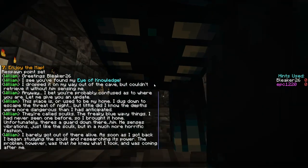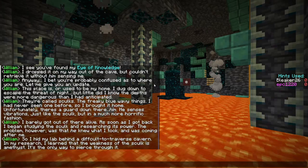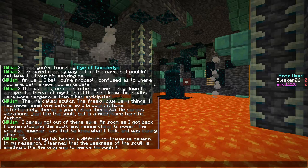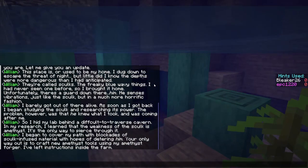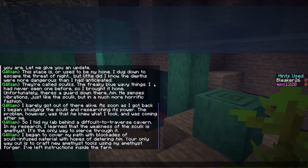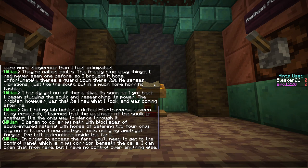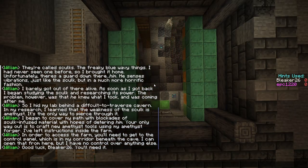He senses vibrations, just like the skulk, in much more horrific fashion. I have to fight a warden. So he hid his lab in a difficult-to-traverse cavern. In his research, he learned that the weakness of skulk is amethyst — it's the only way to pierce through it. He's covered his path with blockades of skulk-infused materials. Your only way out is to craft new amethyst tools using his amethyst forger. To access it, you need to get to the control panel in his corridor beneath the cave.